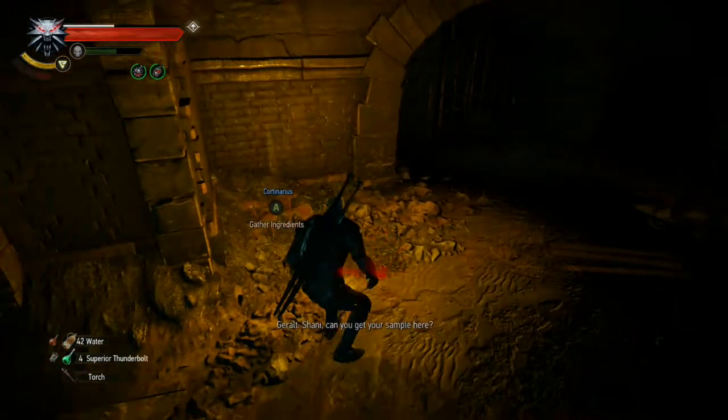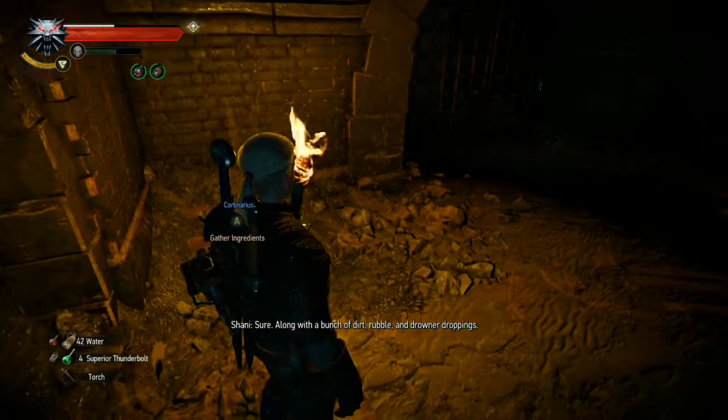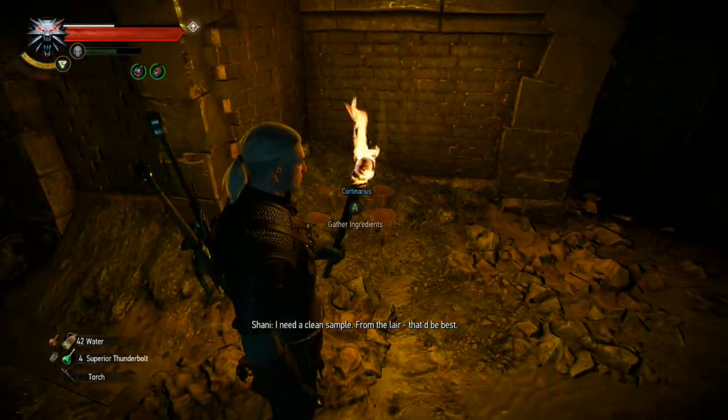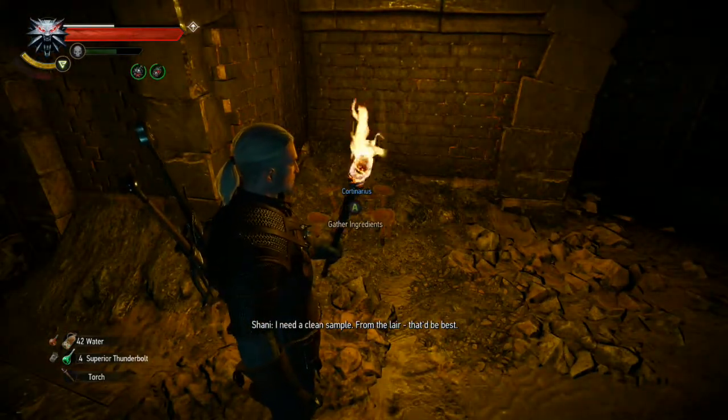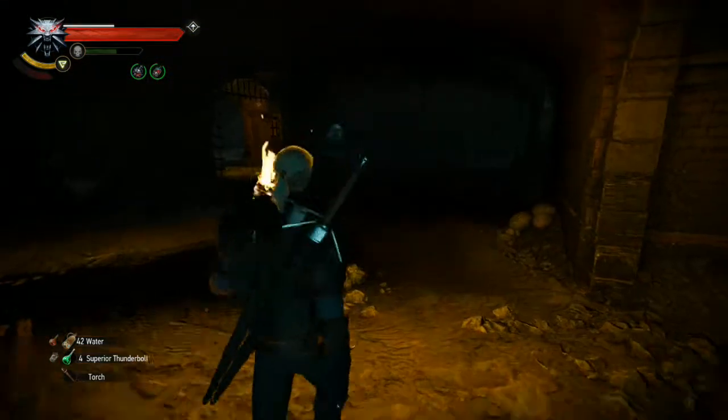Geralt asks Shani again if she can get her sample here. She says sure, along with a bunch of dirt, rubble, and Drowner droppings — she needs a clean sample from the lair, that'd be best. Alright, so she needs to actually go to the lair — makes sense. Mushrooms. The trail goes that way. There's also a door over here — let's check in here. Same result — Shani needs a clean sample from the lair.